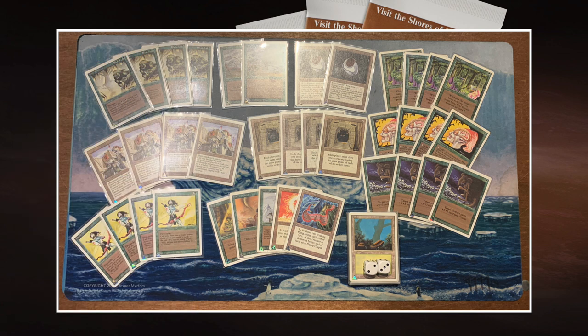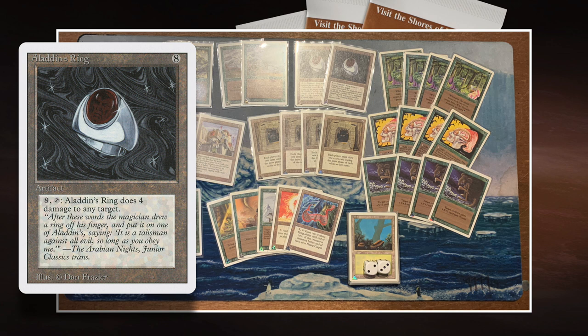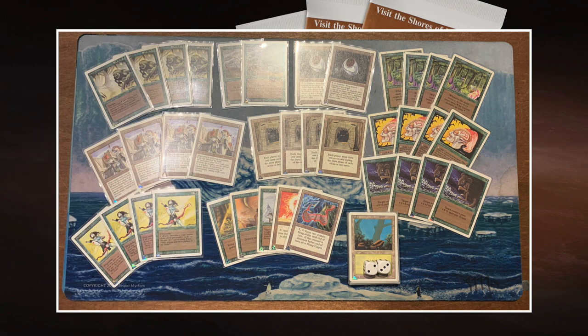This is really a deck about keeping the pressure on your opponent from the get-go. Now, some decks are really good at negating creature damage, so that's why there are two amazingly cool cards in this deck: the two Aladdin's Rings. Eight to cast, eight to use. I know it's not a great card, but still, if you've got the mana, it's pretty good. Because for that eight mana, you can tap it and deal four damage to any single target. So if your opponent is pretty low, you can start putting the pressure on with the Aladdin's Ring as well. You can also use it to mow away some of the creatures that maybe your opponent wants to use as blockers.